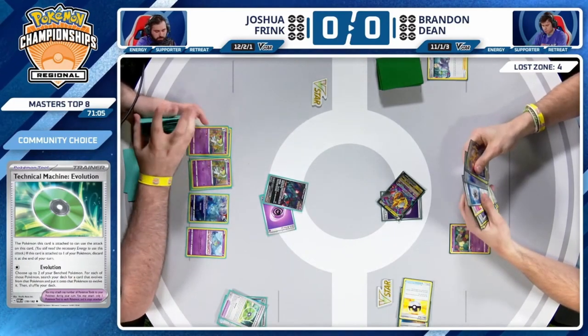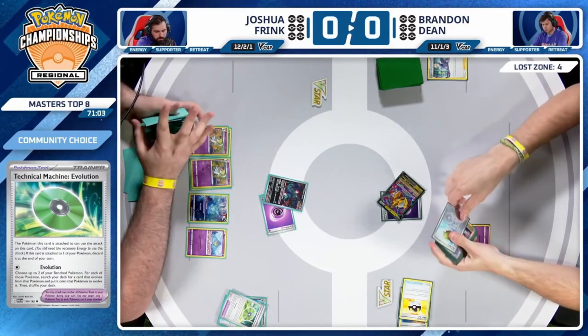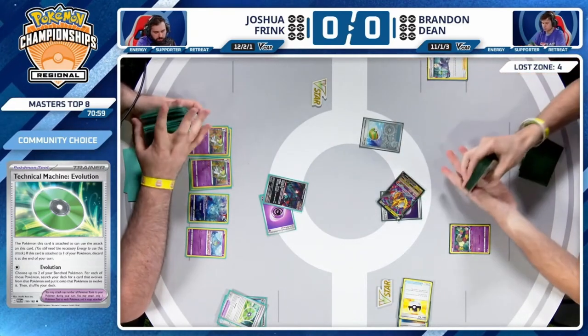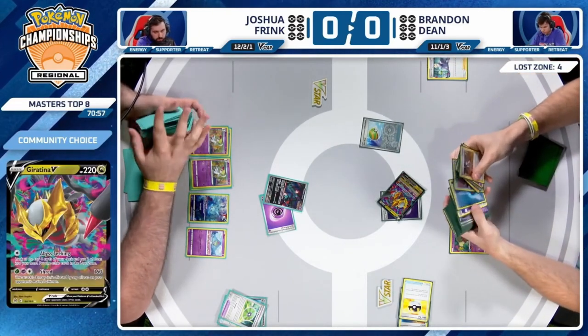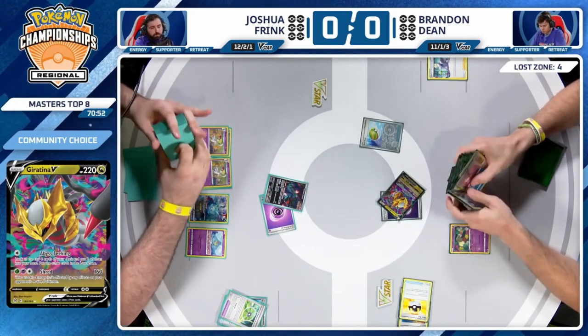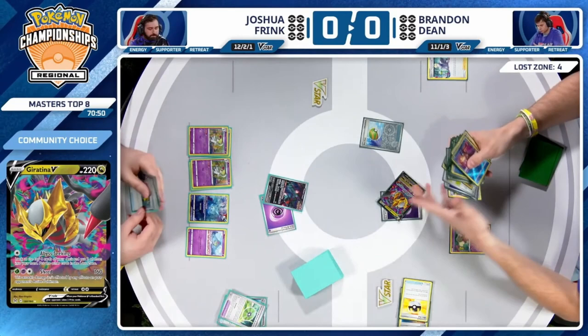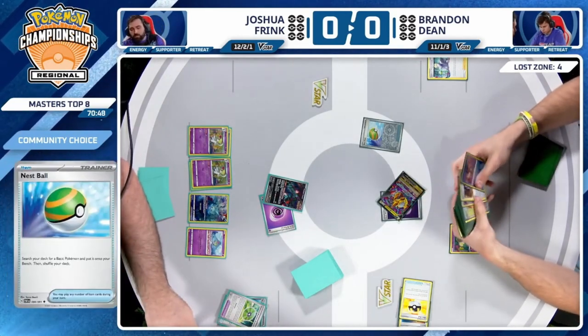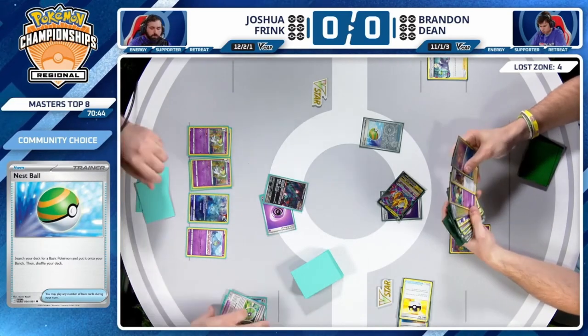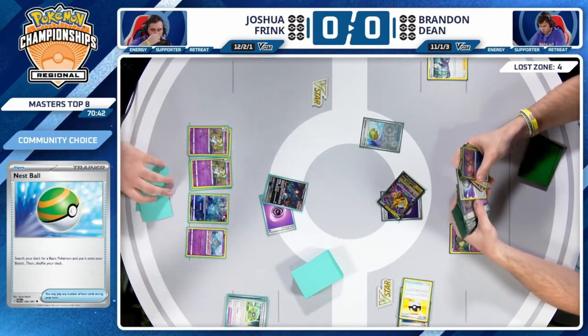This is ideally better than Mirage Step — it's one you don't care about if it gets knocked out, and it stops Comfey from using its ability. It's a win-win. Nest Ball for Brandon here — gonna try to fill out the bench a little more, maybe another Giratina V, maybe Radiant Greninja again. It can use its ability on the bench, so might as well get as many cards in hand as possible before these Zionos start coming down.